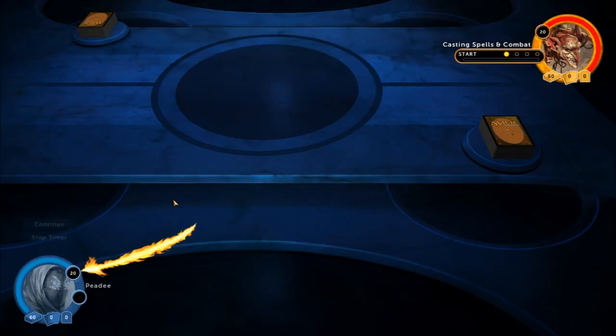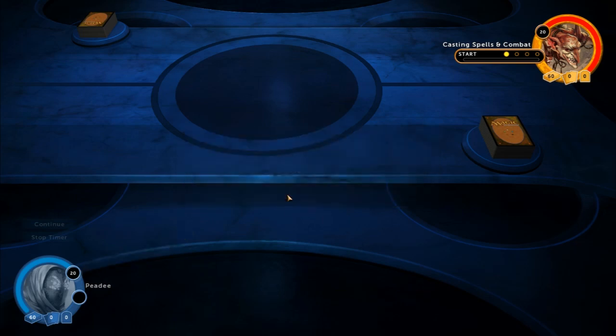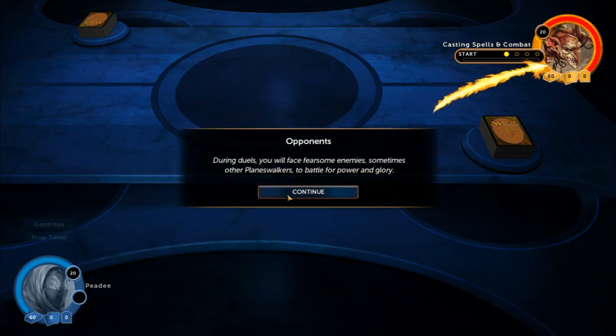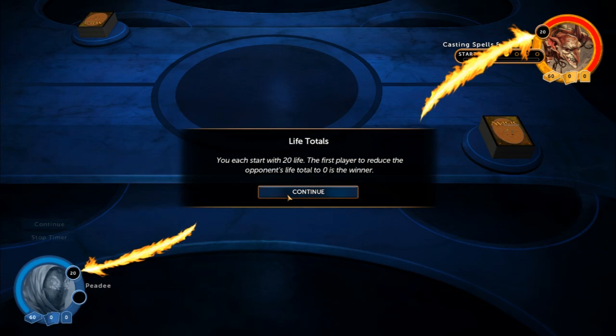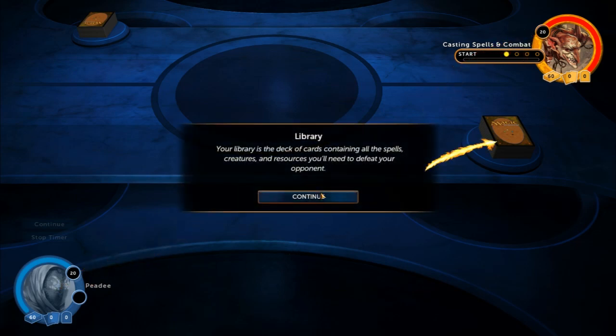Build your deck, challenge the world. You are a Planeswalker, one of the elite spellcasters of the multiverse. During duels, you will face fearsome enemies — sometimes other Planeswalkers — to battle for power and glory. You each start with 20 life. The first player to reduce the opponent's life total to zero is the winner. Your library is the deck of cards containing all the spells, creatures, and resources you'll need to defeat your opponent.